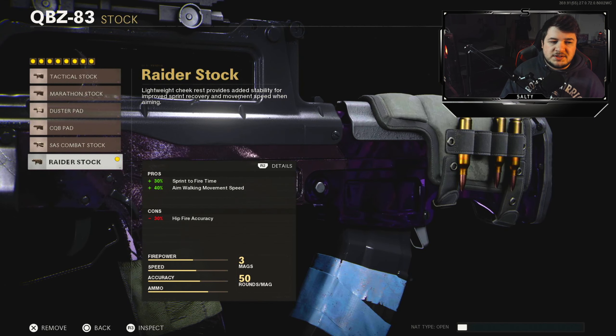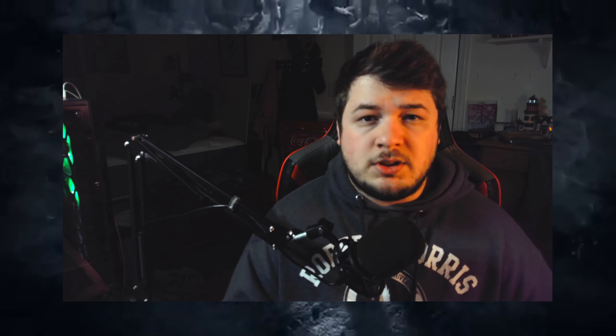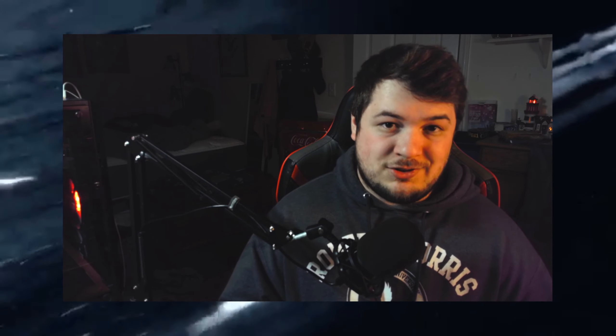Finishing off with the stock, the Raider Pad — 30% sprint to fire time and 40% aim walking movement speed. The QBZ is by far the most mediocre weapon in this game; it can sometimes be absolutely amazing and other times be absolutely terrible. I've had a hit or miss relationship with this gun since grinding Dark Matter Ultra — as you can see, I did unlock that. But this is the best class setup I could build on it, so definitely let me know what you guys think down in the comments.